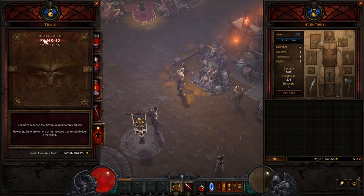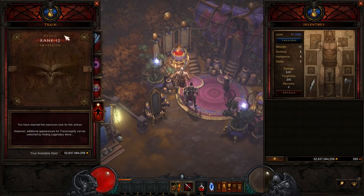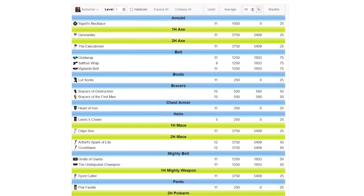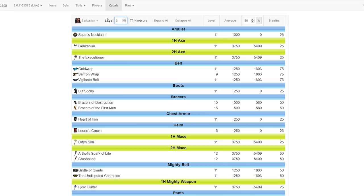Once you collect all of your goodies, go train the blacksmith, jeweler, and mystic to max level, then go over to Kadala to spend your blood shards. For many classes you'll want to do this at level one — there's a link to the Kadala calculator on D3 Planner in the description, and this tool will allow you to see what you can possibly get at each level from Kadala.